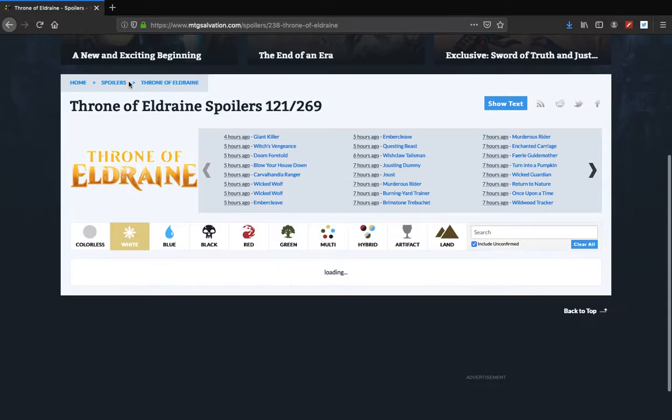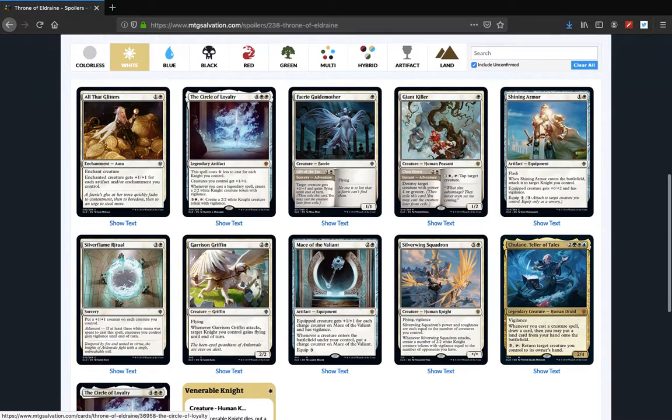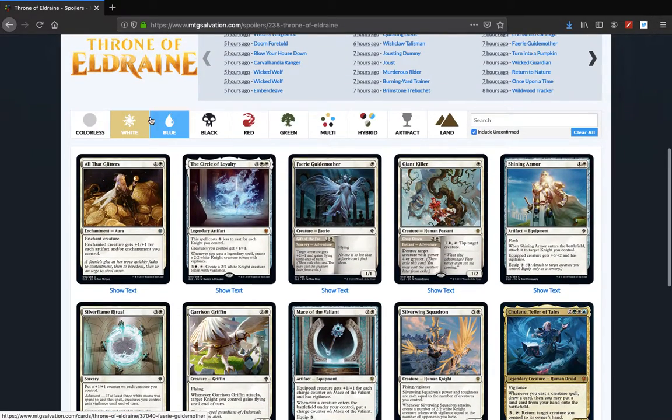Fairy Guide — let's go to white. We're just going by Woodward Order. We have Fairy Guide Mother: Tower Creature gets plus two, plus one against flying. It's a sorcery speed pump spell. Giant Killer is a limited removal spell but it says tap target creature, so it's okay. Human Peasant is a 1-2 Human Peasant. Shining Armor is brand new. Those are the new white cards.